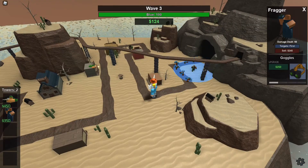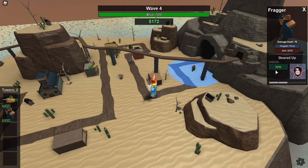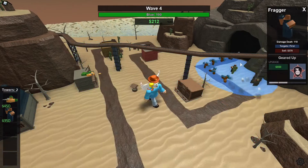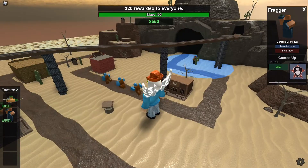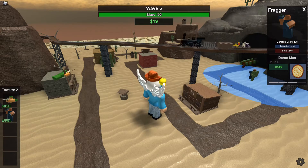Here you can see me struggle to put down the first sniper. I had completely forgotten that the new update prevents you from putting cliff towers on the train tracks, but luckily I found a place. Now that I had my first two towers down, my main goal was to upgrade them a good bit, and then put down more snipers.